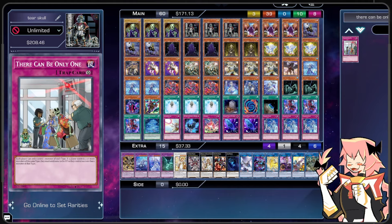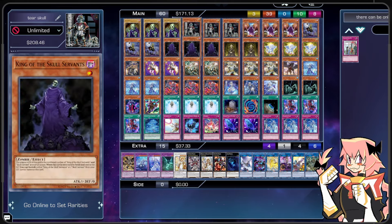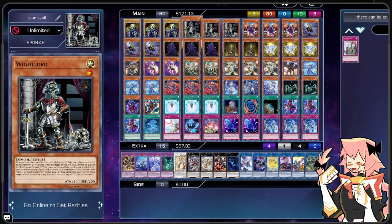First off, we are on triple Skull Servant — a skeletal ghost that isn't strong but can mean trouble in large numbers — and by large numbers, we do have large numbers. We're playing 60 cards.